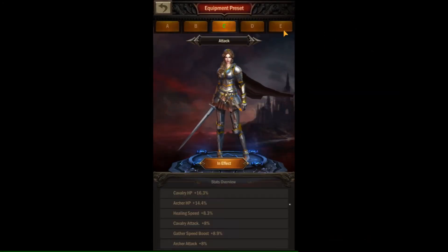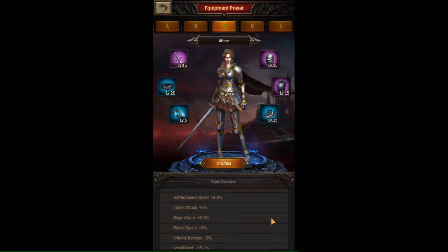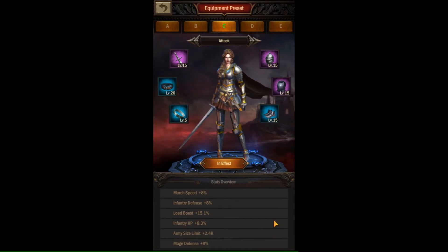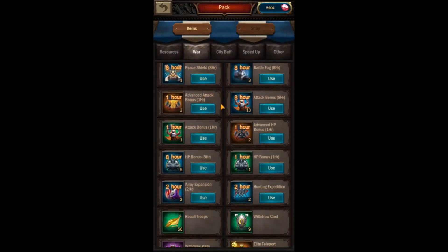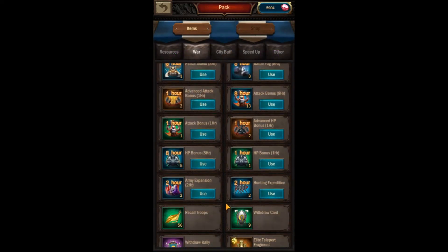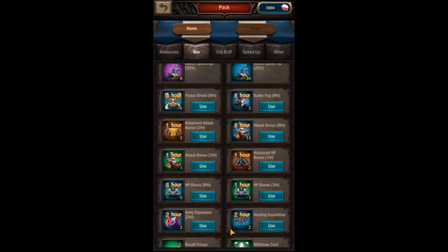There are several different equipable items in this game that can give you bonuses to help make your attack more successful. In addition to the bonuses to minimize dead troops, you'll also want to make sure that you have equipment, achievement badges, emblems, artifacts, zodiacs, and passive beast skills equipped or activated that can increase your troop stats for attack, defense, and HP. There are also several usable buff items found in the war tab of your pack that can help give you a boost too. But these items are sometimes hard to come by, so use them wisely.